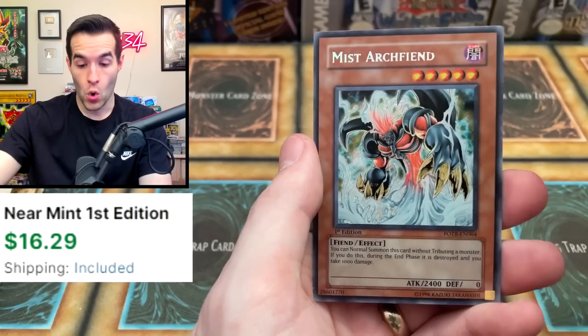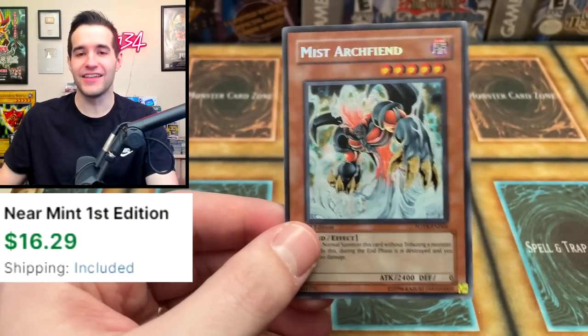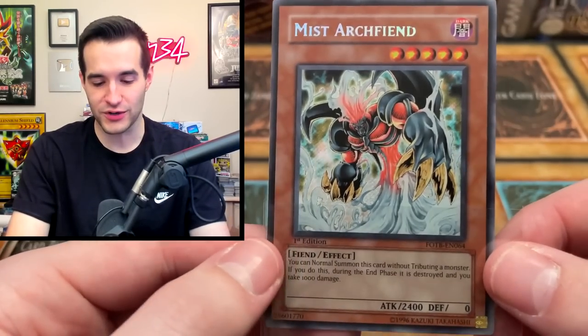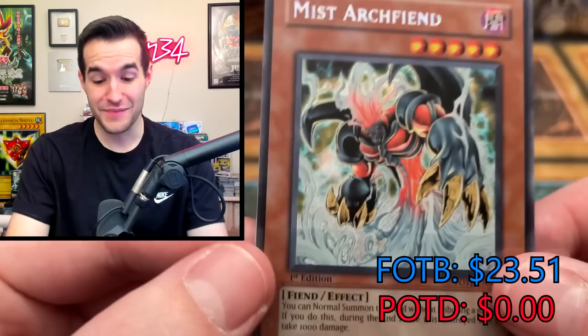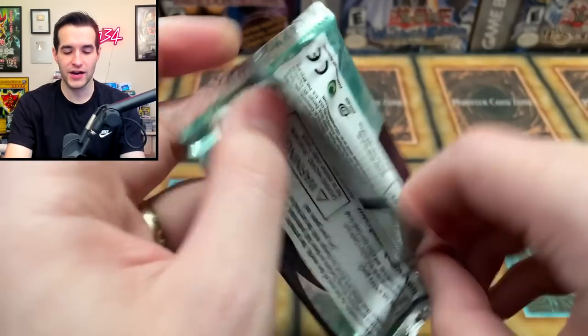A Secret Rare — Mist Archfiend. Not a card that's that great, but it's a Secret Rare. You can barely tell on these cards, it's kind of weird. I'm happy so far. We're making up for it.